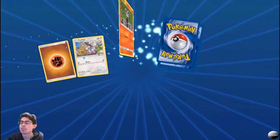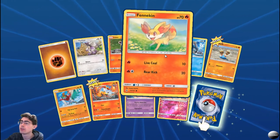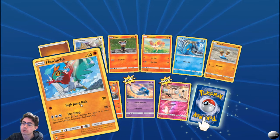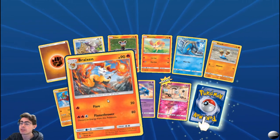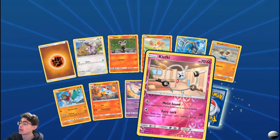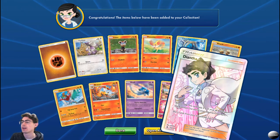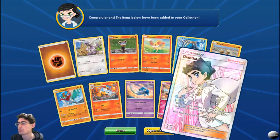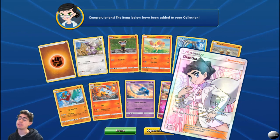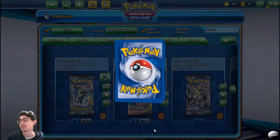Another Furfrou, Litleo, Fennekin, and Clauncher. Barnacle. Hawlucha. Braxton — always quite nice. Azelf. A foil Clefki, which is quite nice. And what's our special card — hello! A full art foil Diantha: you can play this card only if one of your fairy Pokemon was knocked out during your opponent's last turn, put two cards from your discard pile into your hand. If you're playing a fairy deck that's very, very nice. Beautiful card art.